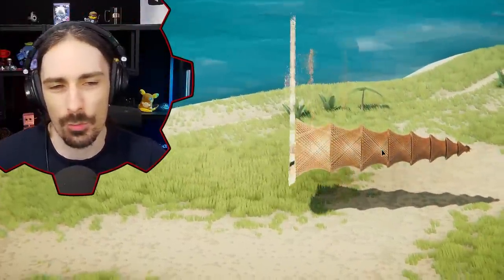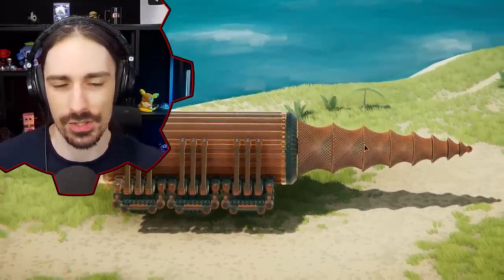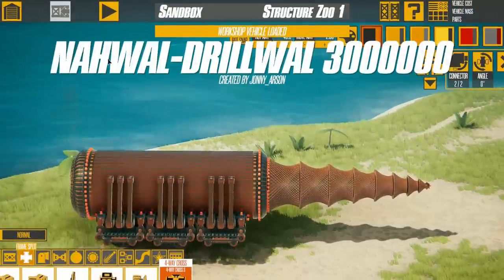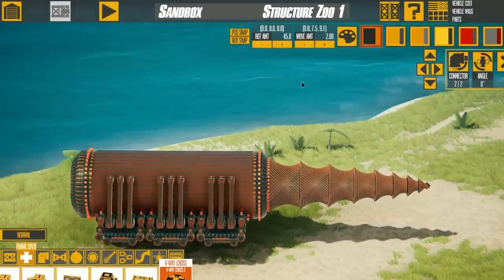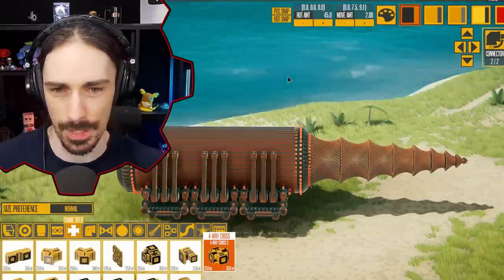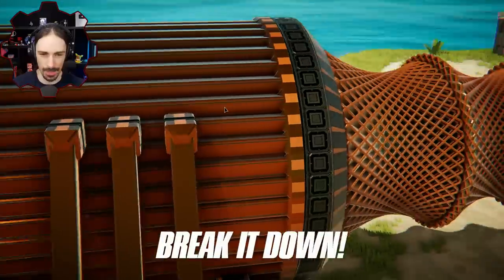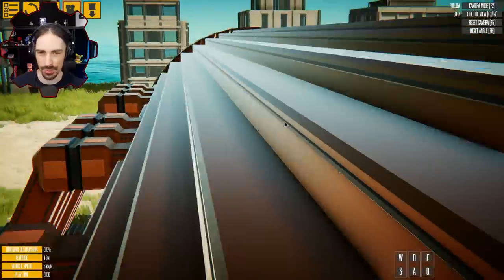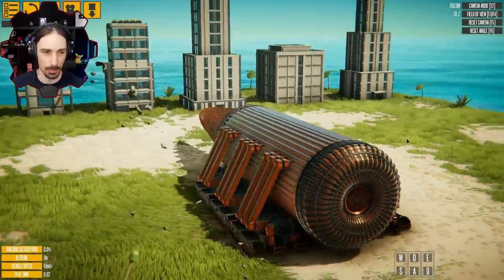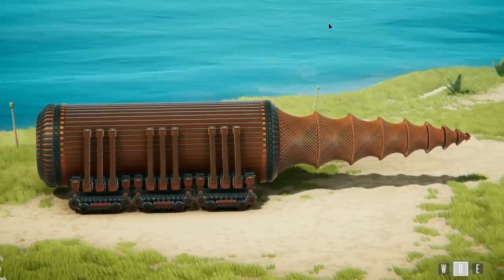Welcome back to the channel. Today we're in Instruments of Destruction looking at some crazy creations once again, starting with the Narwhal Drill Wall — 3 million, I think. I couldn't count the zeros. 3 million sounds a little more reasonable, but this creation is not reasonable. We've already created a shockwave.